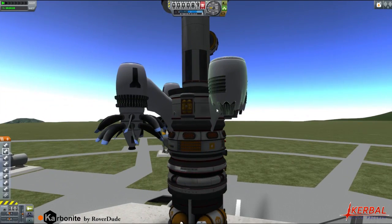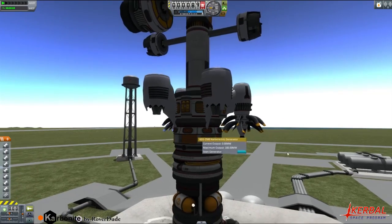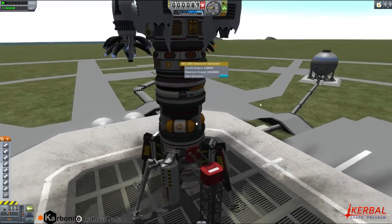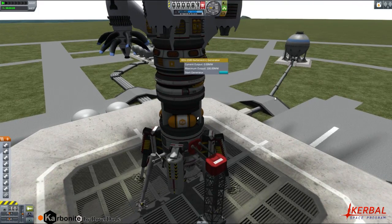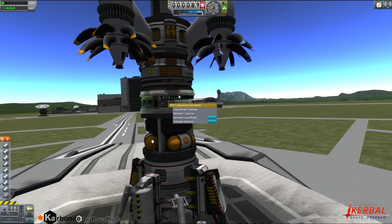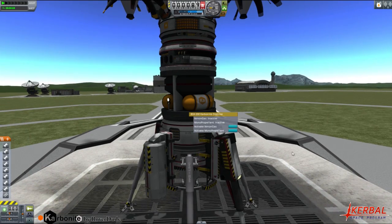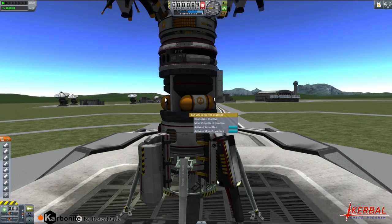Beyond that, this is the regular tank - it takes 1,450, quite a bit. Then we have a carboelectric generator for all of your electricity needs while mining, and a Carbonite converter - this is for the liquid fuel and oxidizer. And right below that, there is the distiller, which is for xenon gas and monopropellant.